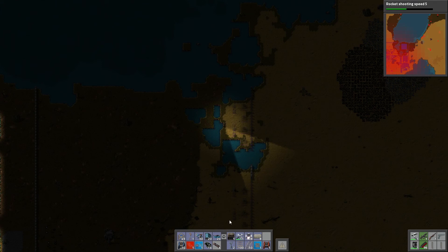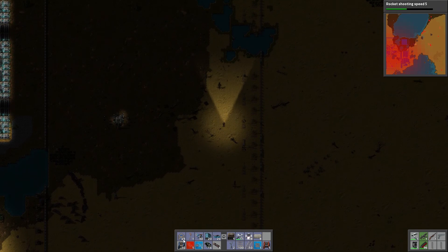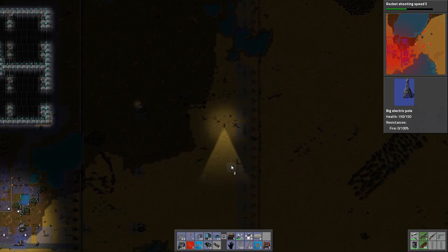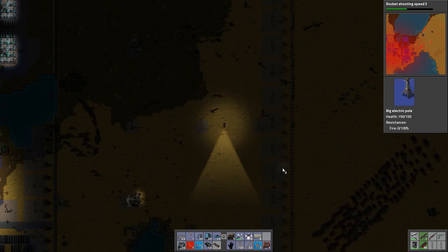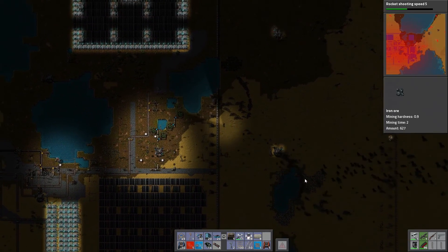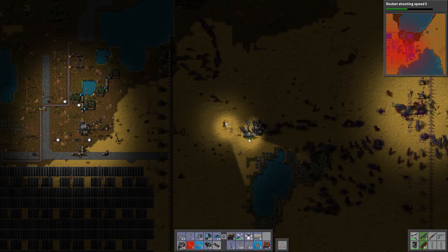I think they can reach everything else. And power - they're going to need power, because this and this will not reach. That's a big attack. Don't come towards me. There are biters here. Not my roboport and all my robots! This is bad timing.